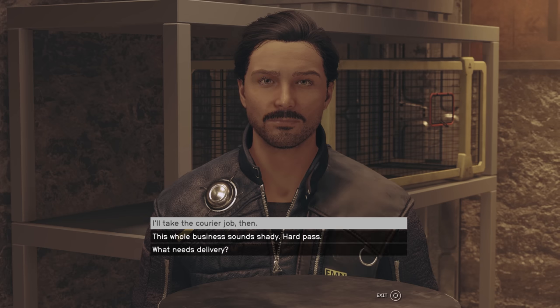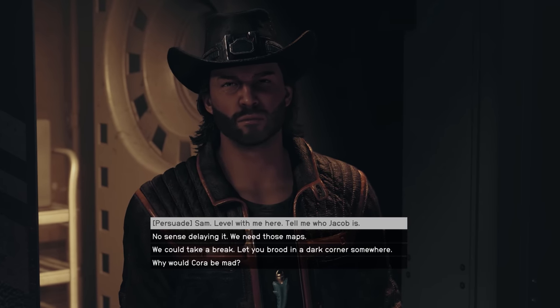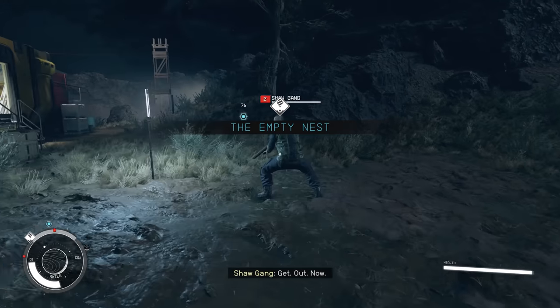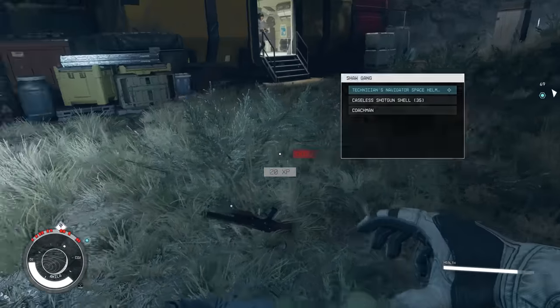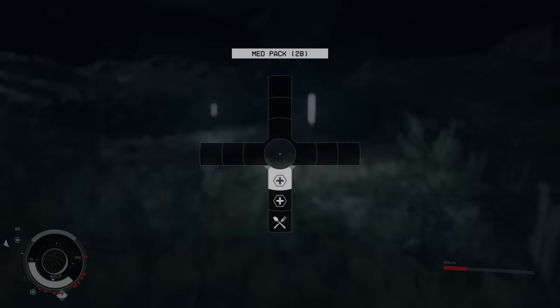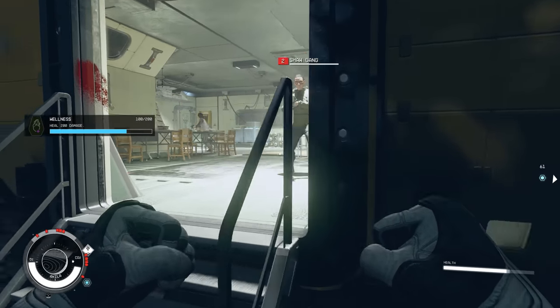I accept a shady delivery job, Sam's family drama plays out, and then we head off to face the Shawl gang. I'm pretty sure Sam wants us to sneak through this area, but I saw they're low-level enemies not wearing armor, so I took this as an opportunity to get my body count up so I can upgrade my fist damage some more. To my surprise it was actually much easier taking out guys who are not wearing metal armor and shooting me with assault rifles.